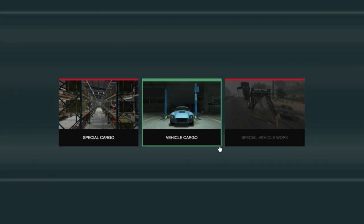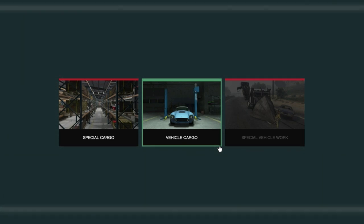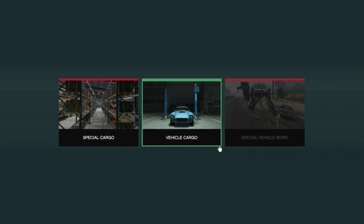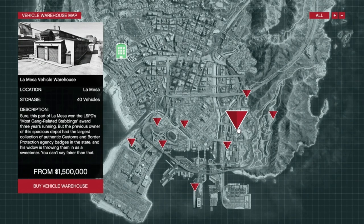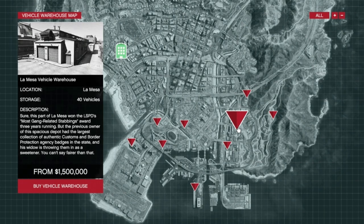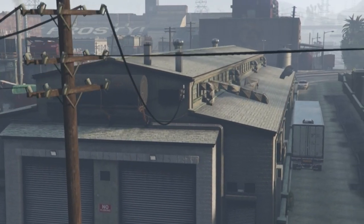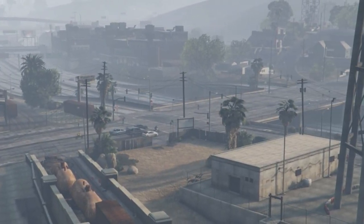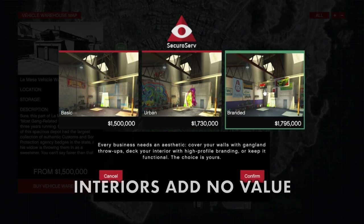You log on, purchase a vehicle warehouse, then SecuroServ puts you onto different cars in the area to source. Once you've sourced the cars you warehouse them and sell them onto a highly vetted customer base when you want. The warehouses range from 1.5 million to 2.85 million dollars. The 1.5 million location is the best value — it's a good location close to the highway, making delivery and exporting easier.